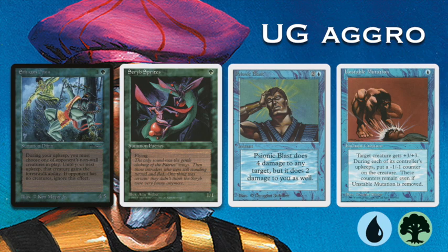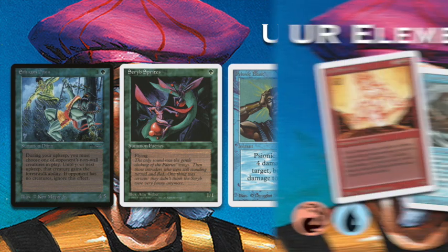Now let's take a look at my Elemental Brew. I'm loving this deck — it's called Ur Elemental, blue and red. What I wanted to do with this deck is feel like a powerful wizard who controls all the elements: air, water, earth, fire. If I control all of that, how could I lose?